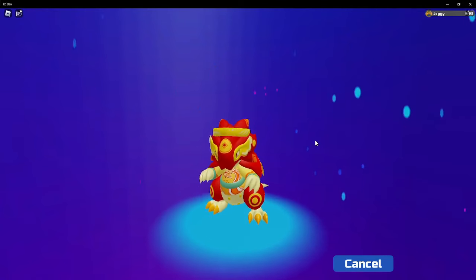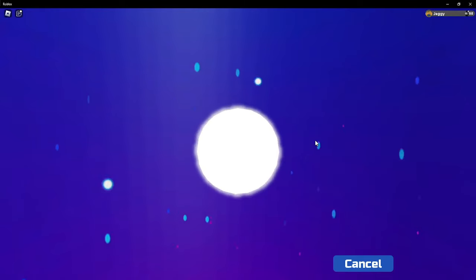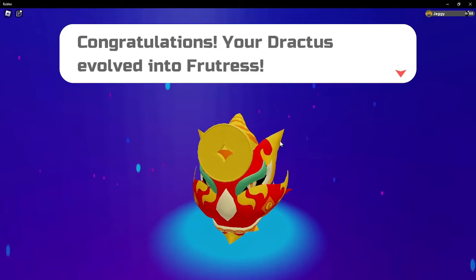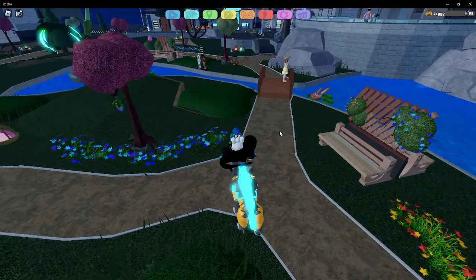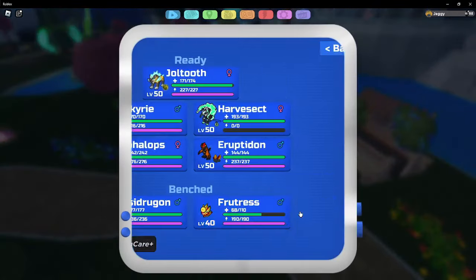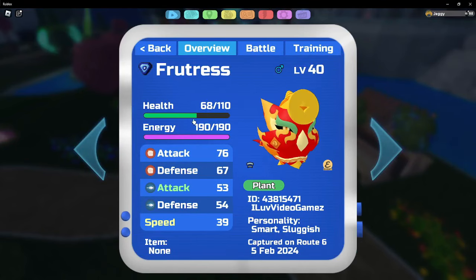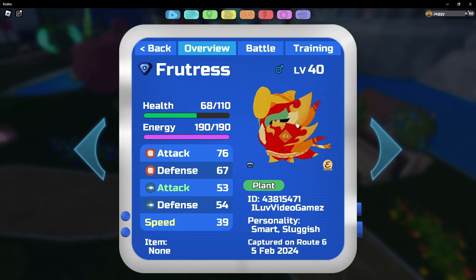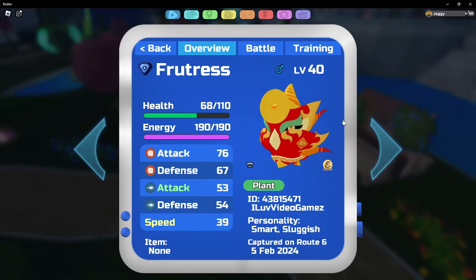Alright, and we got the first evolution. I'm just using Power Fruits because getting to level 50 is annoying. And there's Fruitress — I like the giant coin on the front. I don't have too much to say about Fruitress, as it is just one of those middle stage evolutions, not too much to talk about. Although I do kind of like how they executed this, like all the patterns weaving off, and I like the big ol' coin.